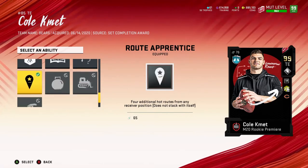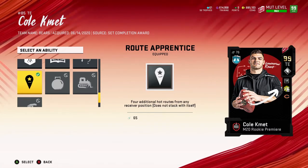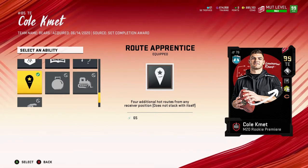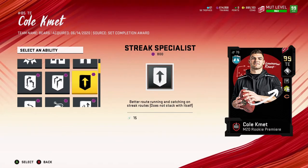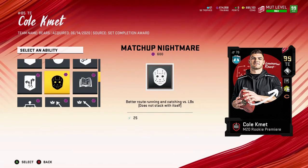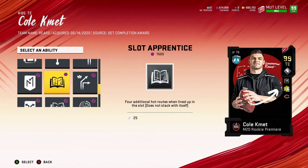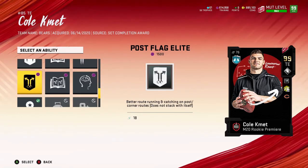For his abilities he gets four abilities because he is a 99 overall. We put Route Apprentice on him — four additional hot routes from any receiver position. I did have Hot Rod Master on my QB, on my Josh Allen QB, so I came to find out I didn't even need Route Apprentice on him, but it really didn't make a difference in my opinion. He also gets Clutch, Indoor Baller, Homer, Streak Specialist, Slant Specialist, Cross Specialist, Red Zone Threat, Post Specialist, Tight End Apprentice, Matchup Nightmare, and Out Elite.